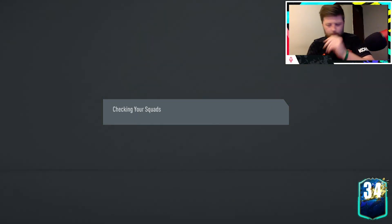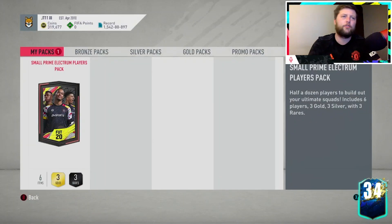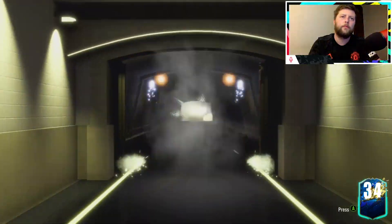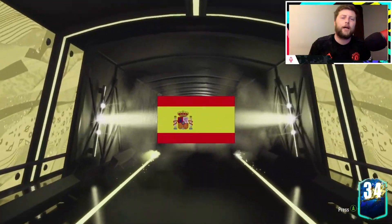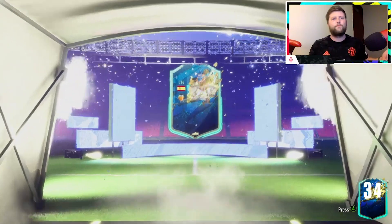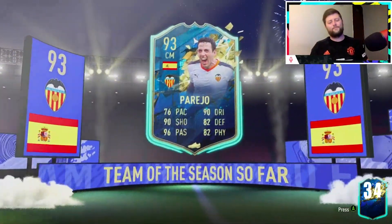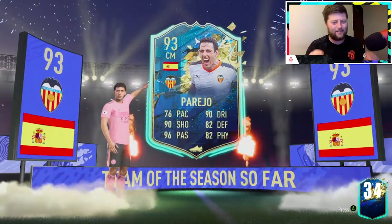Small Prime Electrum pack — kind of got to go one pack at a time just to get stuff in the club. You never know with these, good silvers can come from it. Border on a walkout — come on! La Liga please. Spanish centre mid — take a Parejo! Boys, we did it! We managed to get one when we have nothing in the club.